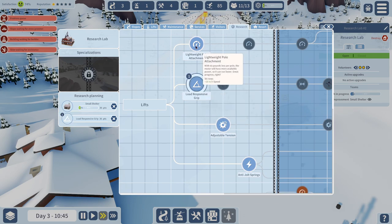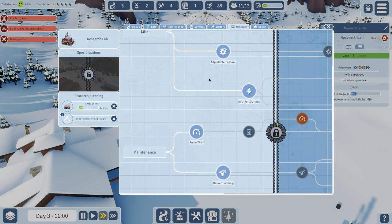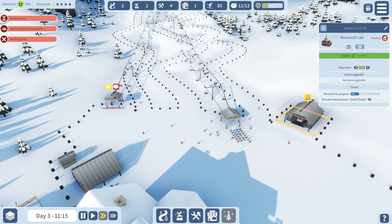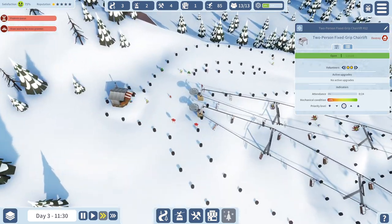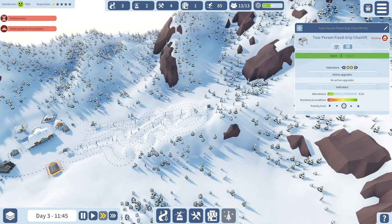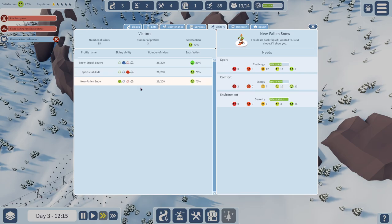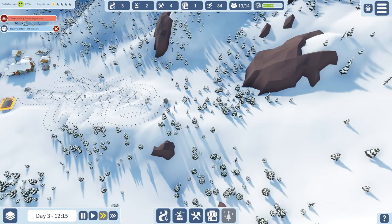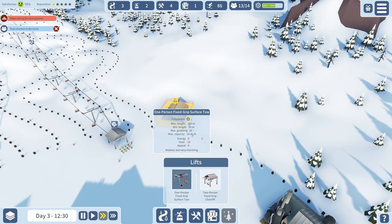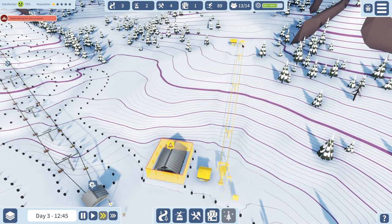Let's learn some tech. First off, let's get a shelter so people can laze around and not ski. I also want a better lift. Let's get the grip and the tension tech researched. And we need people working over here — they should automatically use whatever lift and go down whatever slope they want. The only people who are really not happy are the green folks. This is a nice little gentle spot right here — we could do a little baby slope there, just like a single-person thing.